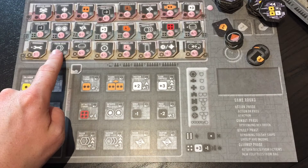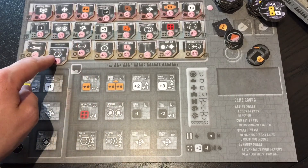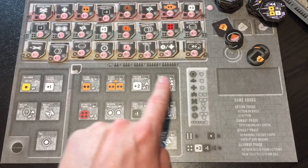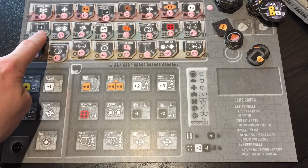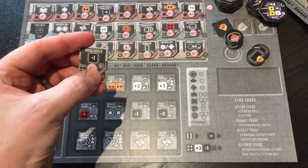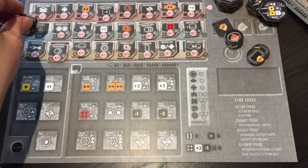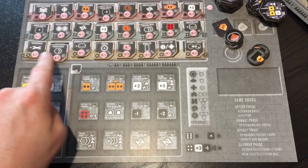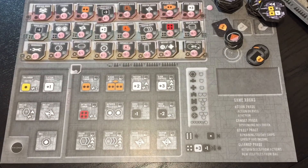You have some that pertain to parts on a ship — you can see those parts down here. They all have a symbol; let me show you a bit closer. This symbol down here means it's relating to a direct upgrade for one of your ships. All the others are a special ability that you unlock when you take the action.